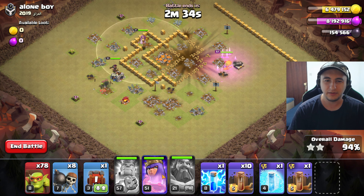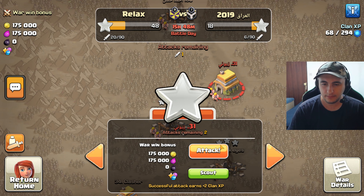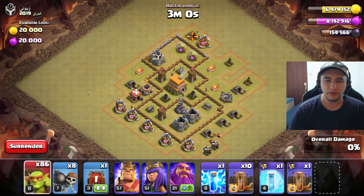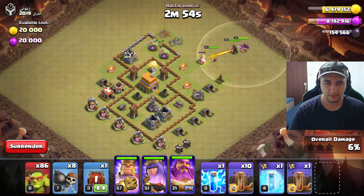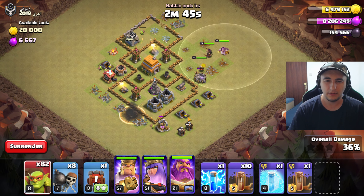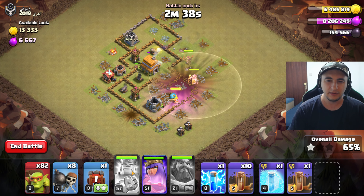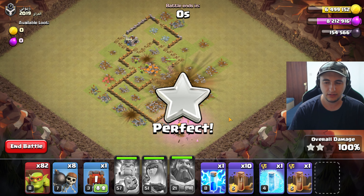Damn, that fireball and spikyball just shredded his base. Let's go here — just a straight attack, I don't need to wait. Just use a few goblins to start and let's use heroes straight away. Goblins will speed it up a little bit. I like fireball early, let's go. It's fine — spikyball, why not? It just shreds everything. Arrow is nice. And GG, easy.